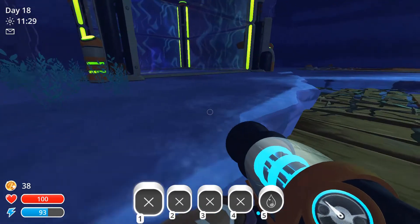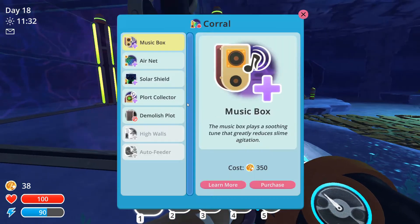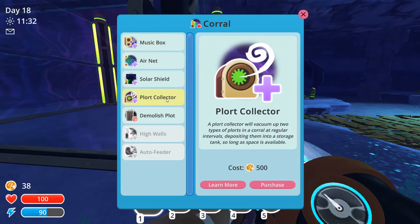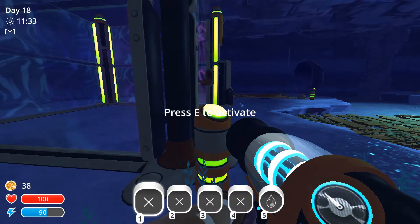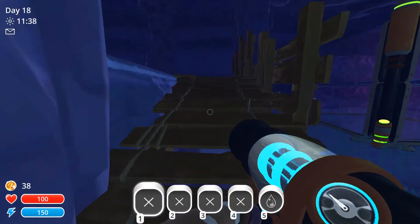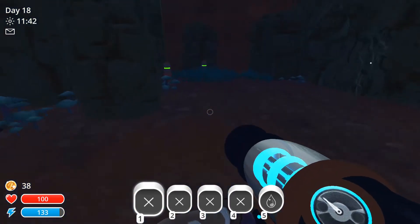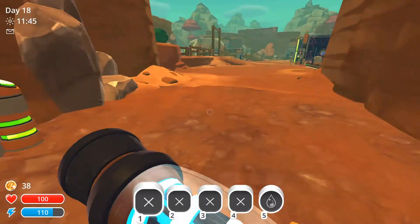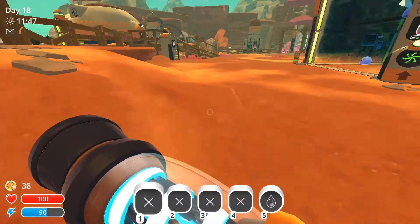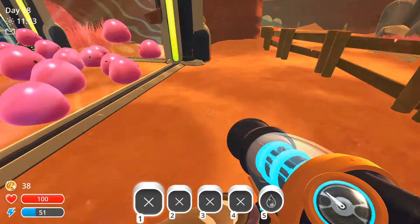Now what this means is that we can take our phosphor slimes and put them in this cage down here. In terms of upgrades we have an auto feeder but we don't have a plort collector, so before we actually transfer our slimes we're going to have to get that plort collector. Because it sucks to have to go in and collect plorts - you're sucking up the slimes and the plorts and you have to control all of them.